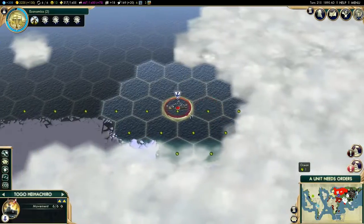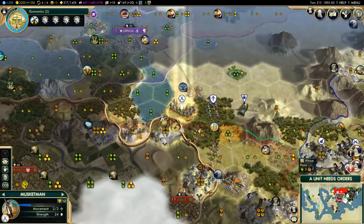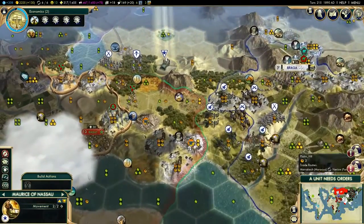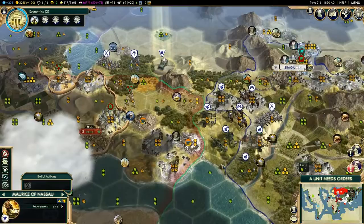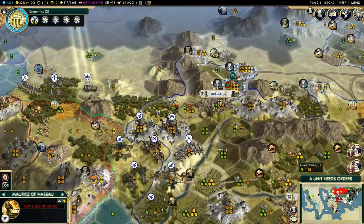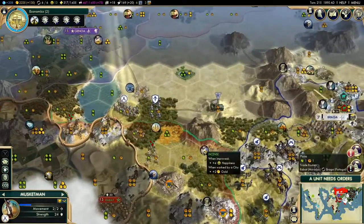That might piss off Monaco. There's enough on there as well. We could try and push some stuff here — there's actually just a bit of point. Perhaps I'll try and push the land into Monaco a bit, and try and take this incense.